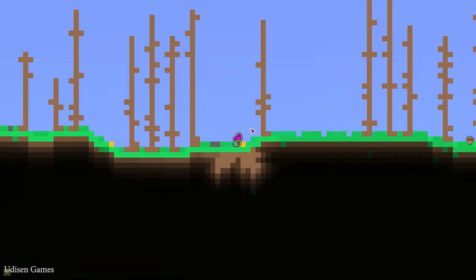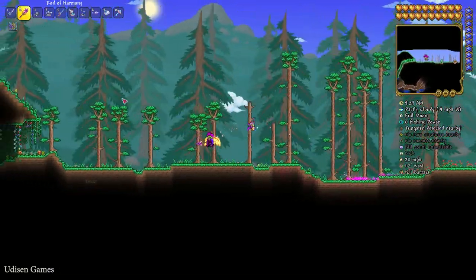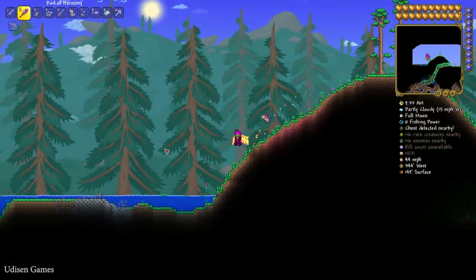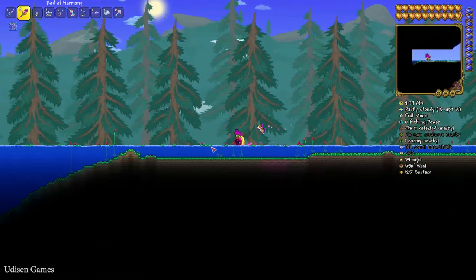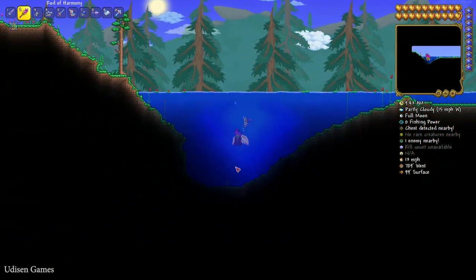At the place where you spawn, you can always find the green mark which shows you where you spawned. Go all the way to the left and find the huge lake. It is a swamp — find the big, huge lake in the swamp.